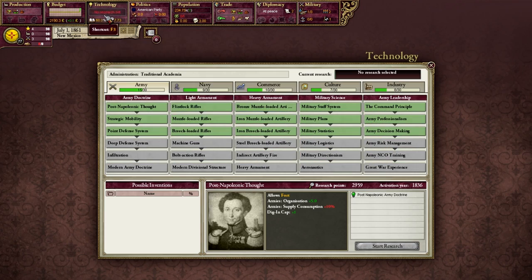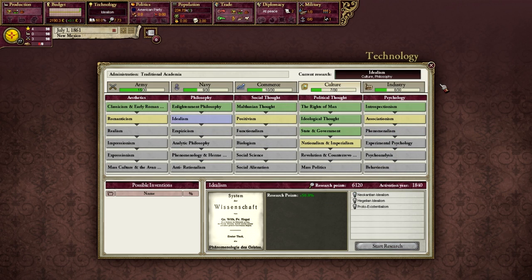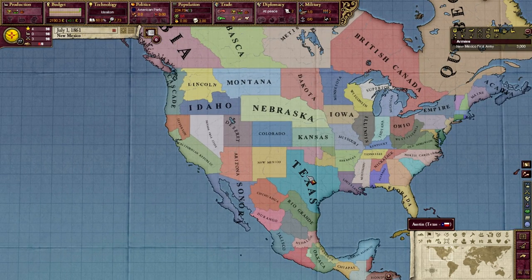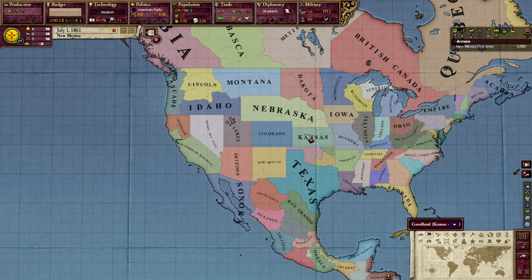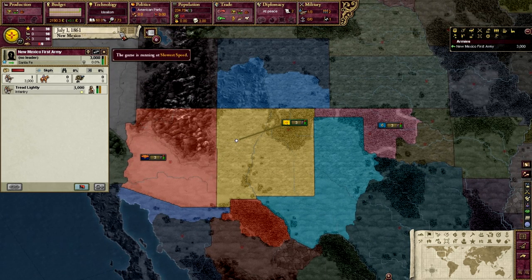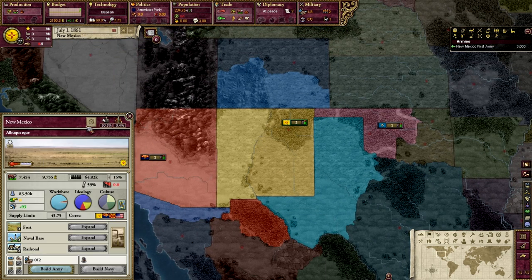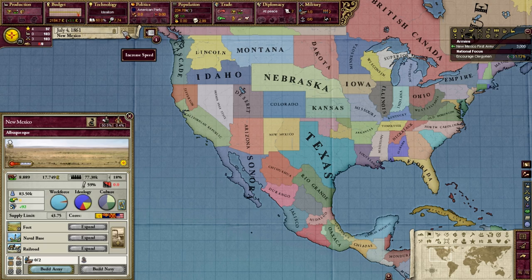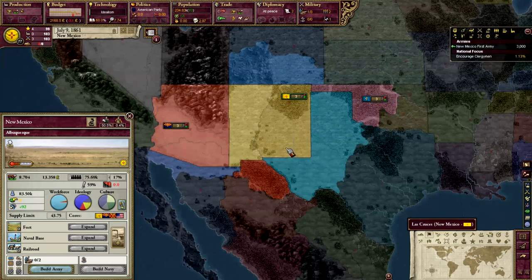I don't know if Coloradans have an idealistic drive to conquer the world. I know Texans do, but we'll get into that later. Quick disclaimer: if you're from one of the states I'm going to mention, anything I say is all meant in a joking manner. You can joke around about my state of New Mexico too — we're full of immigrants and all we do is cook blue meth. That's your comeback to me in the comments if you're so inclined.